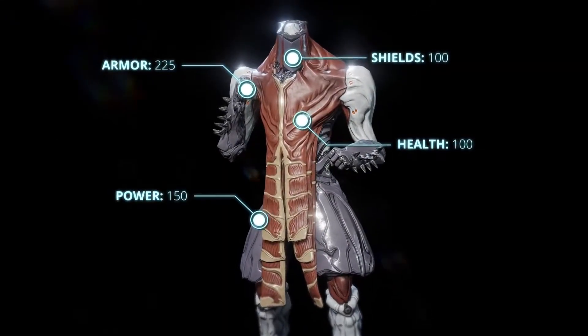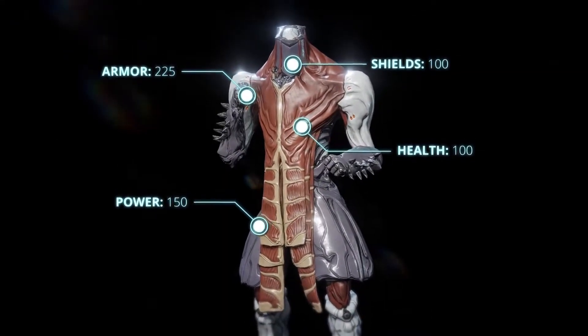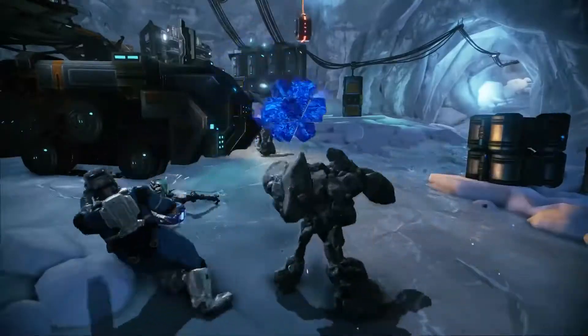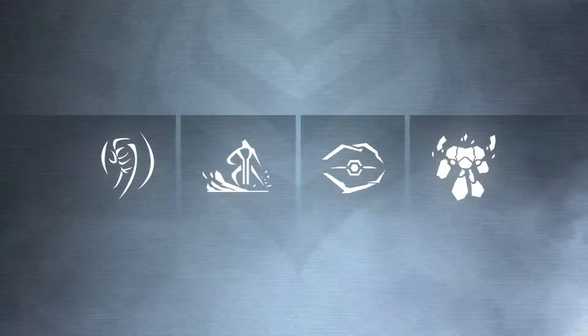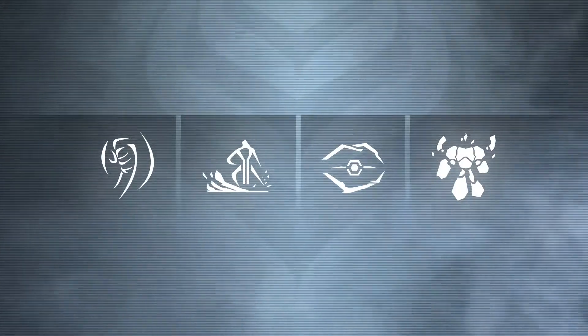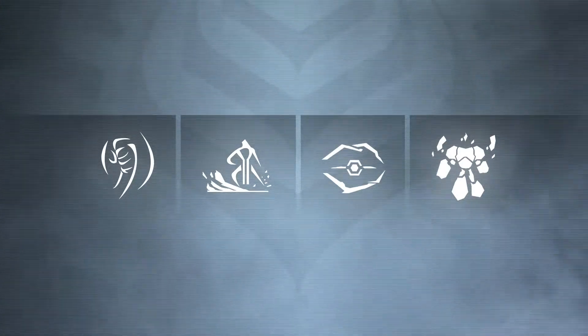This is Atlas. The brawler. The strong. Master of earth and stone. He alters the environment with an incredible force. Atlas's abilities are honed for both close and range combat, while also passively immune to knockdown effects as long as he touches the ground.